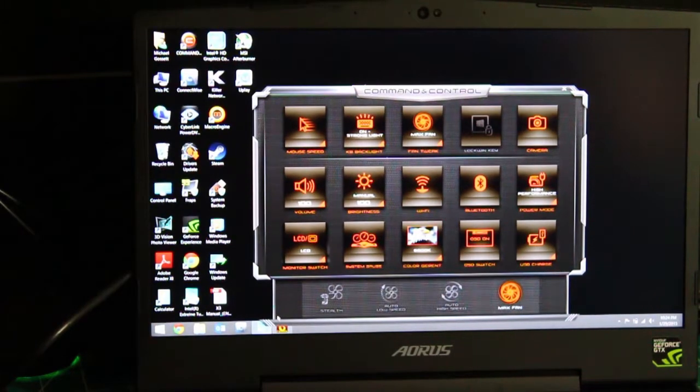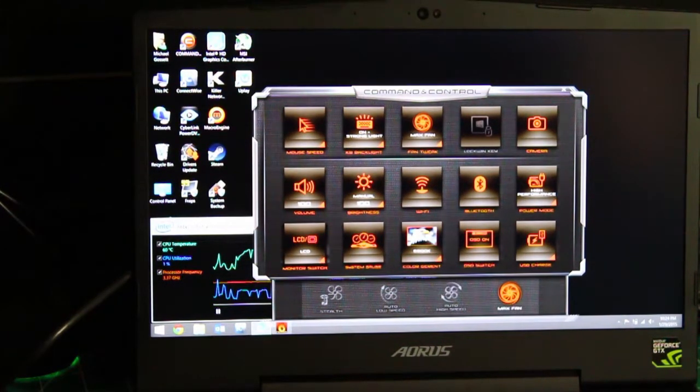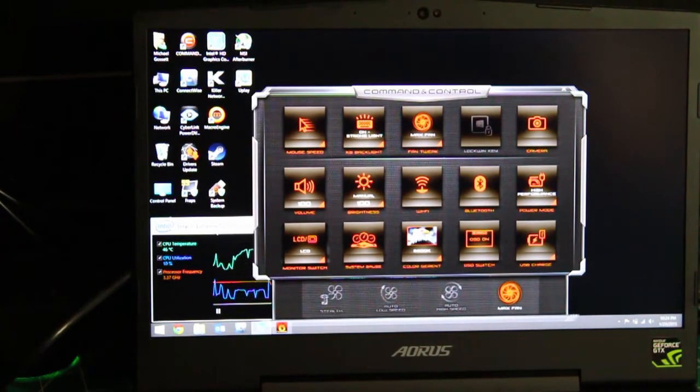If you leave it at max, everything should theoretically run significantly cooler. I'm at idle right now and XTU is reporting about 46 to 47 degrees Celsius. There might be an issue with the tool, but it's averaging about 46°C at max fan speed.